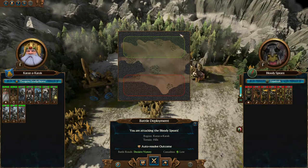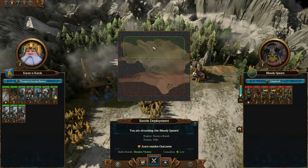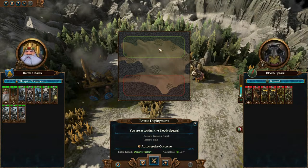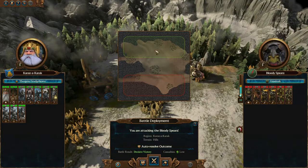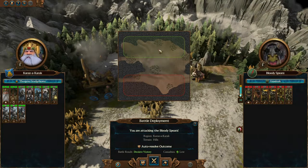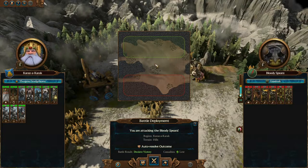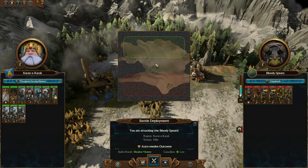I've pulled off many wins where it looked like I wasn't going to win because I had very few units and they had a whole lot more. The AI tends to spam one type of unit and only play to its strengths without covering its faction's weaknesses. So if you can exploit those weaknesses and cover your own while playing to your strengths, you can decimate any army. Guaranteed.